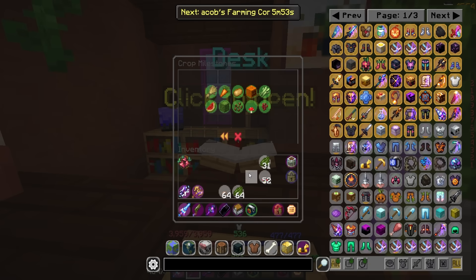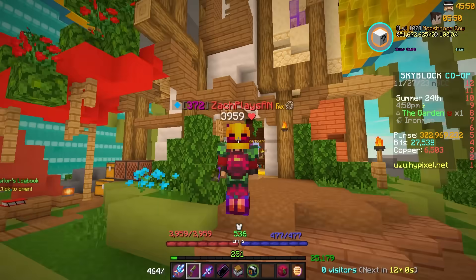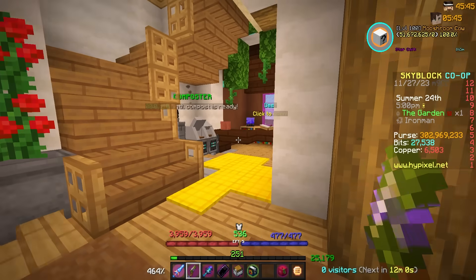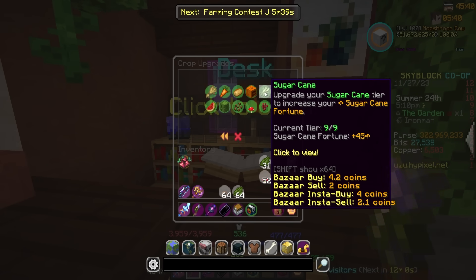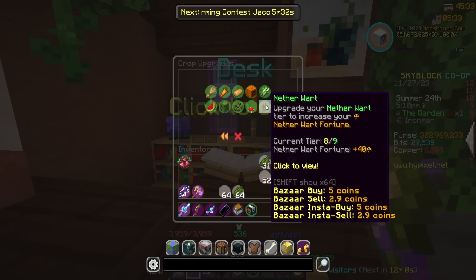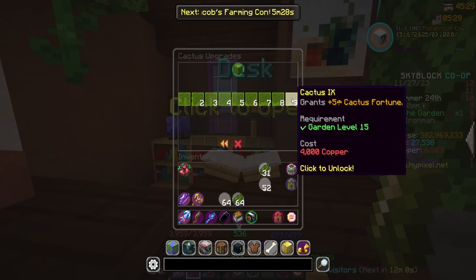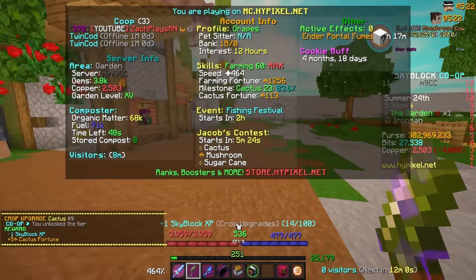That's a lot of cactus. I'm currently five percent of the way to maxing cactus, which is kind of wild. Either way, I have 6.5k copper, so it's time to do another tier 9 crop upgrade. Last time we did sugar cane, and now we have to decide which one to do. Let's show cactus some love — it's only an extra five fortune but it all adds up. Let's go ahead and get cactus nine.